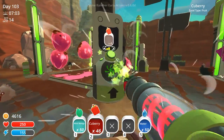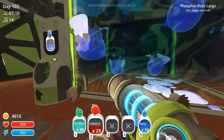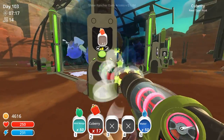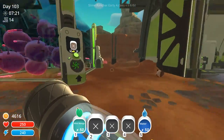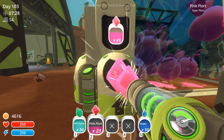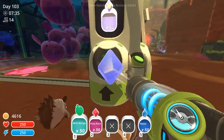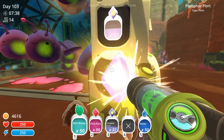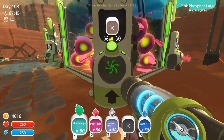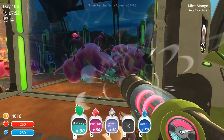Let's go see how things are going on our slime science corner. I need to feed everybody — oh we have some happy faces! Here, have some q-berries. Toss in some q-berries here and over there. And then you guys — do you have enough food? No you don't, here's some q-berries for you. I have some mint mangos — are you guys full up? Gotta drain off the top of these pink plorts if I want to continue benefiting from having slimes in my slime science area.